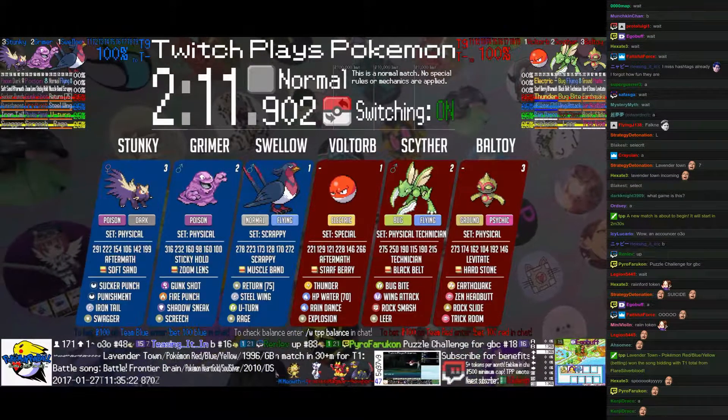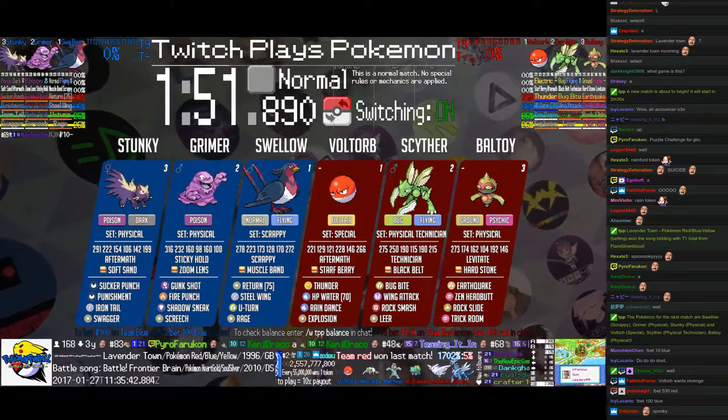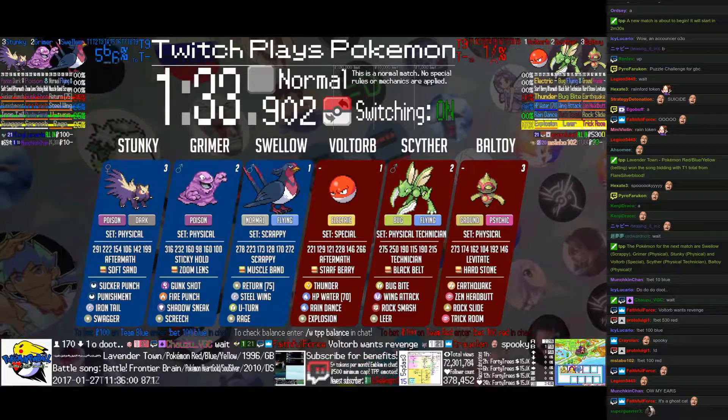Okay, we have another normal match here. Switching is on. We have Swellow, Grimer, and Stunky for the blue team. Voltorb, Scyther, and Baltoy on red.